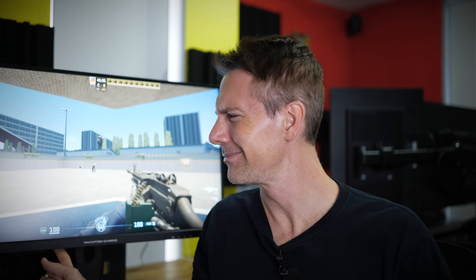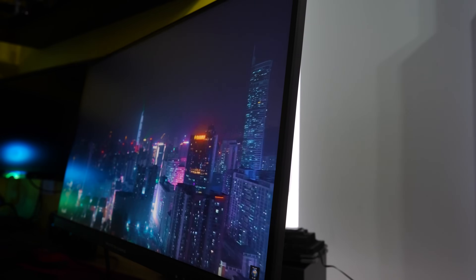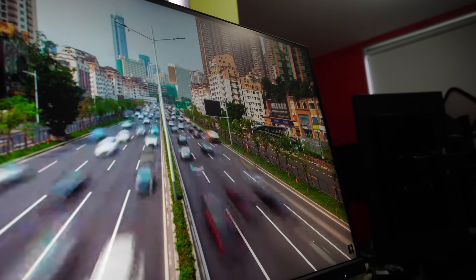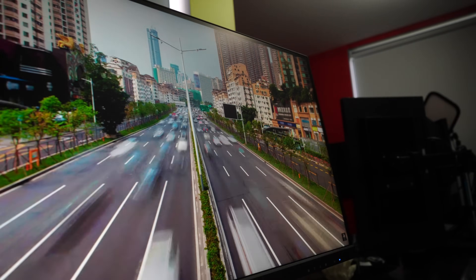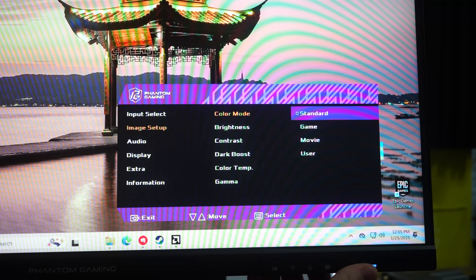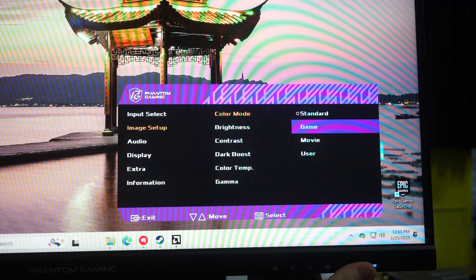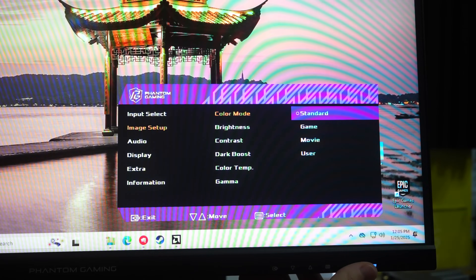With all those results out of the way, it's time to talk about 520Hz and who it's for — and this monitor in particular, the ASRock PG27FFX2A. This is an IPS panel, they call it Fast IPS, running at 520Hz. From the research I've done, I believe it's an AU Optronics 480Hz panel that's been overclocked by ASRock.